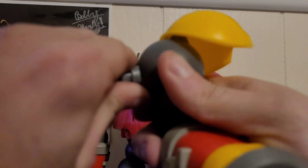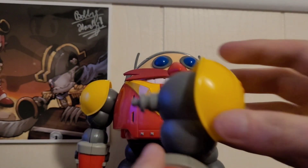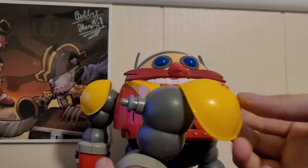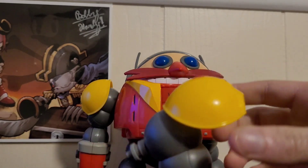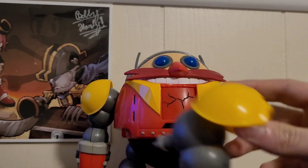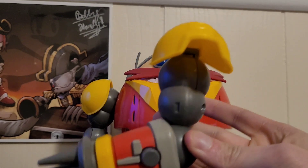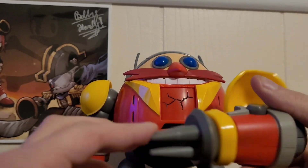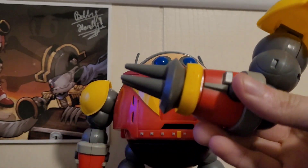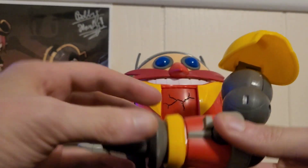If you put the arm all the way down, this little shield piece right here can actually go all the way up like this. This is what the inside looks like, and this is the spike of the robot. Sorry guys, I haven't done an unboxing in a long time.